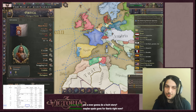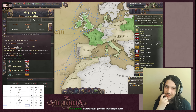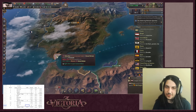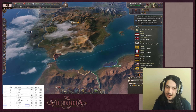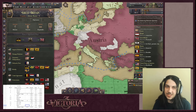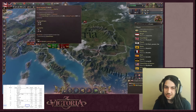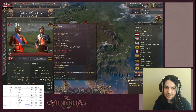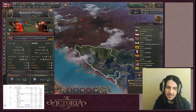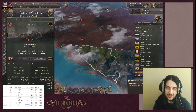Portugal is in a defensive pact with Britain, so Britain would almost certainly honor it if Spain goes for Iberia, and Britain has a direct front on Spain via Gibraltar. Since Britain is involved in this war but there are no fronts, this will basically just be Britain spamming naval invasions into Austria and mostly dying, as line infantry on defense are actually pretty strong. Russia is spotted invading Punjab, which checks out.